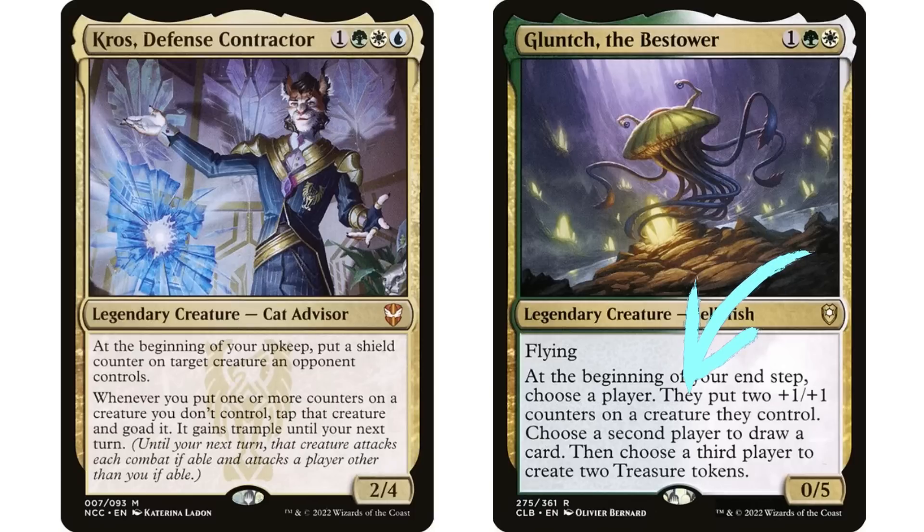Your commander says 'whenever you put one or more counters on a creature you don't control,' but Glunch says 'they put two +1/+1 counters on a creature they control.' This is not you putting the counters on your opponent's creature — this is them putting it. Even though it is technically your card doing the effect, your opponent is the one putting the counters on that creature, so it will not trigger your commander. Glunch is a card you could put in just about any deck, but there is really no interaction here between Glunch and your commander.